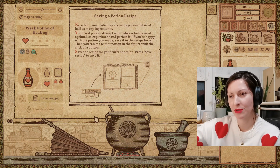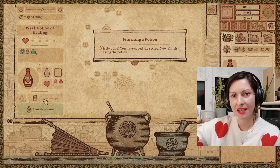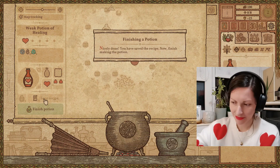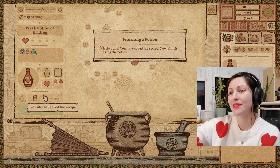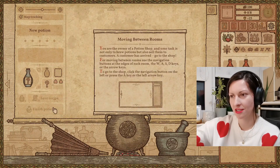Save the recipe for your current potion — press save recipe to save. I actually clicked over to skip tutorial, but just so you know, it still gives you a tutorial. Finishing the potion: nicely done, you saved the recipe. Now finish making the potion.